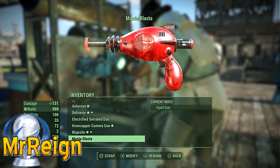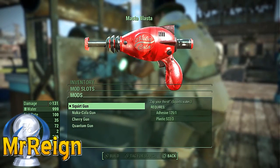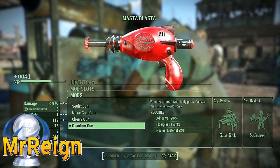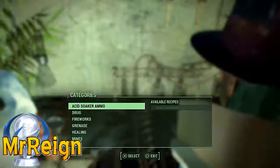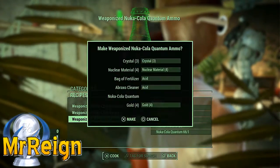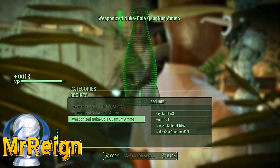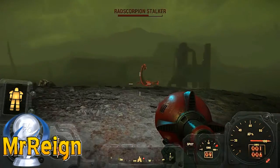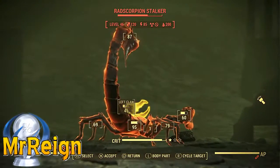There are a couple of options to mod this weapon: Nuka Cherry gun and Quantum gun. I'm going to go for the Quantum, then you can head on over to your chemistry station and craft some weaponized Nuka Cola Quantum ammo. I've got some other videos showing where you can get the plants you need, check those in the description if needed.